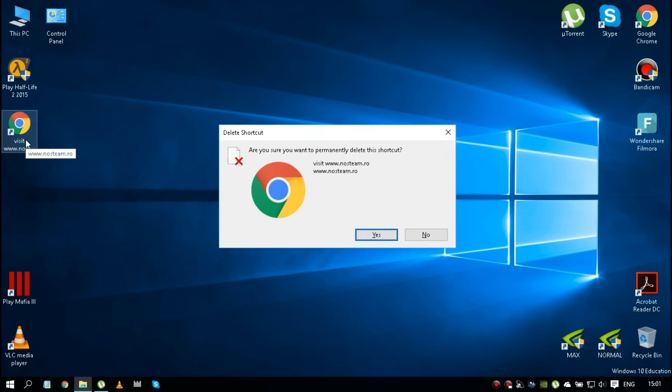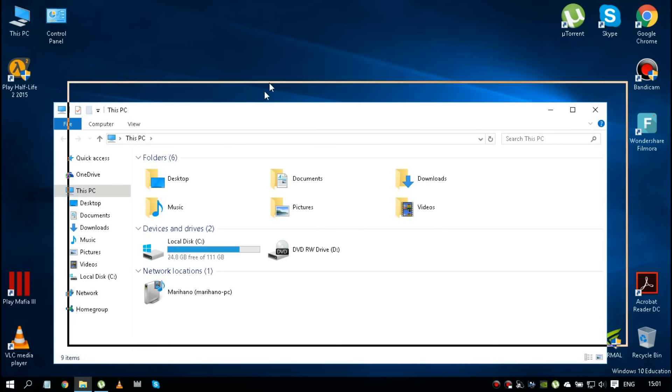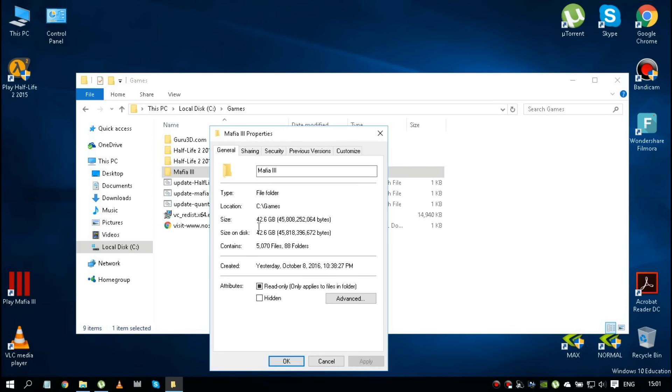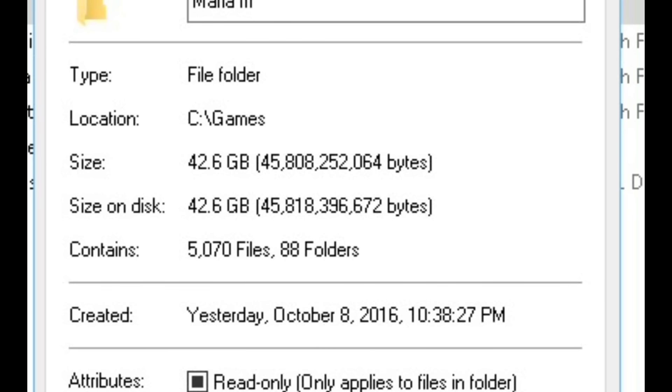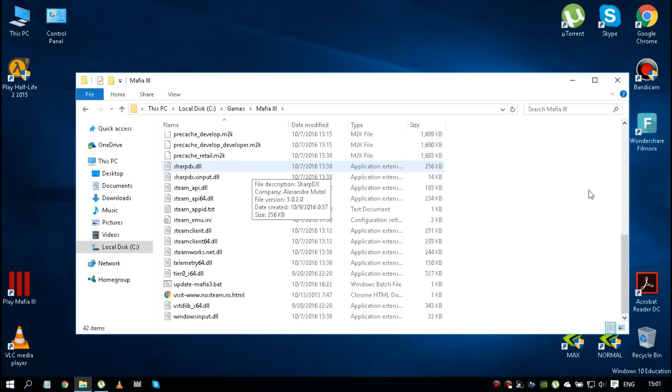Hello my friends, so what do we have here - Mafia 3. Let's first see the game folder. We have Mafia 3 and it has like 42 gigabytes, the folder is like this one.